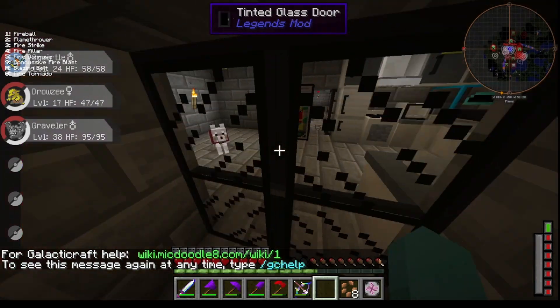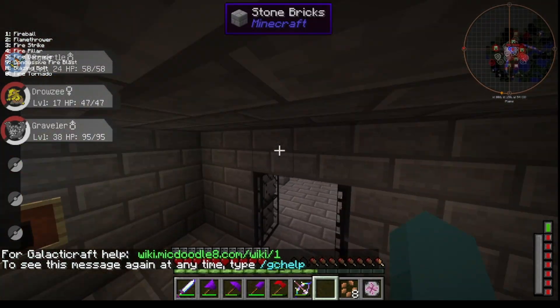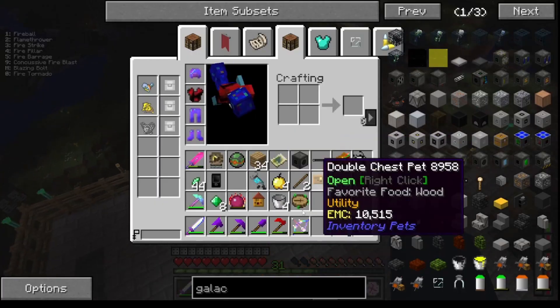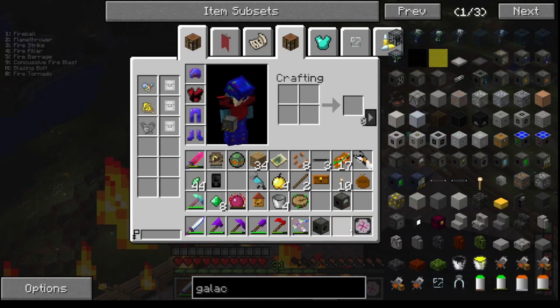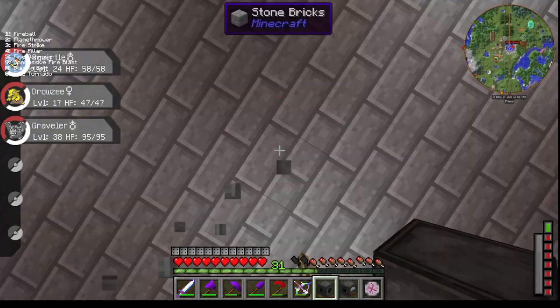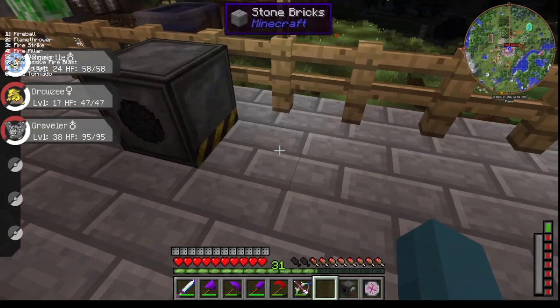Now we're gonna go and we're gonna fabricate some circuits. I'm just gonna put it on the roof for now. I might move the HBM stuff outside — make like a factory — because those things are big. And then keep stuff like this inside where the HBM stuff is.